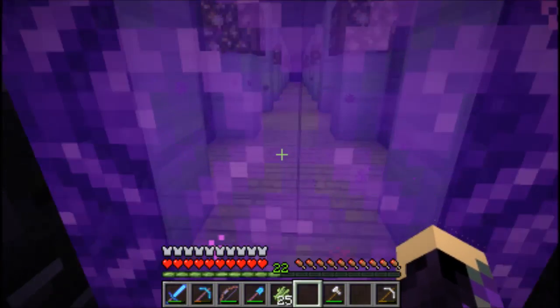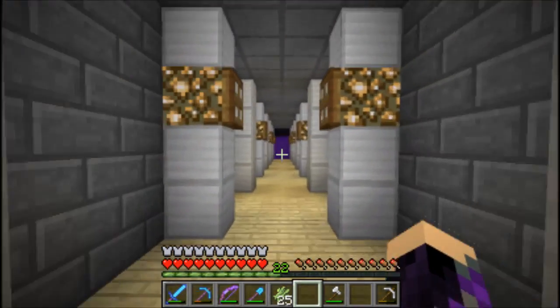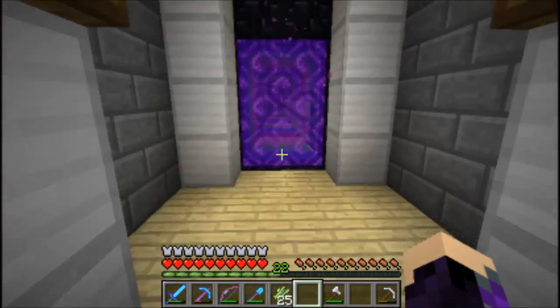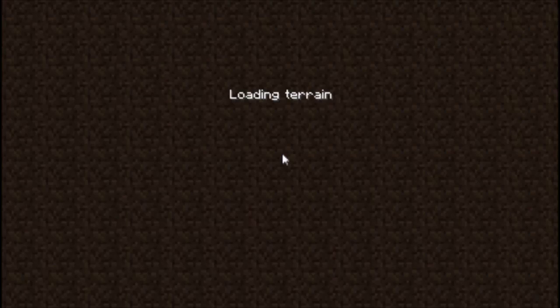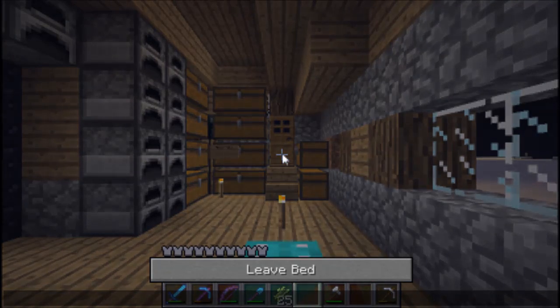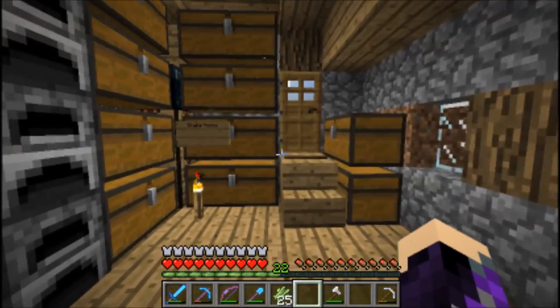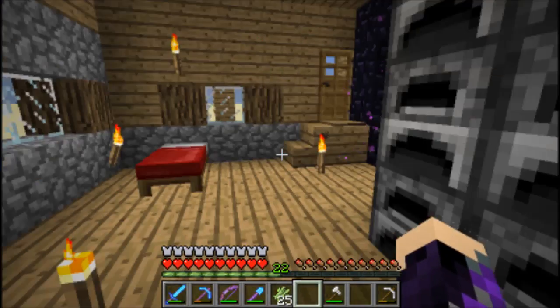Through this way is funland, and through here is mad's base - he has the iron farm which we might visit. Let's go to funland and see what's happening - I don't remember if I ever showed you guys funland before. Oh it's nighttime! Good thing there's a bed here - I don't want to be out and about at night. There are lots of chests and slabs here.